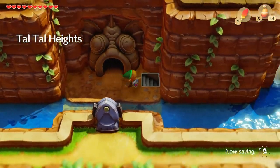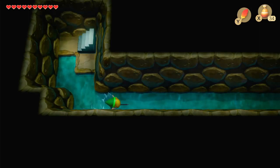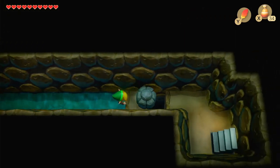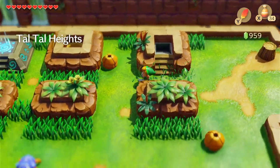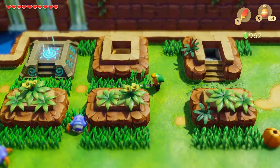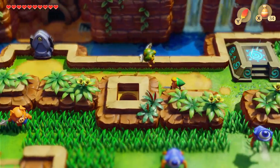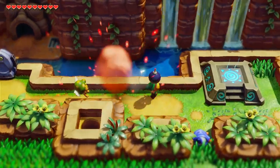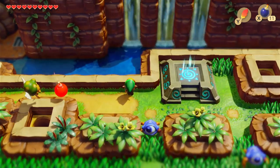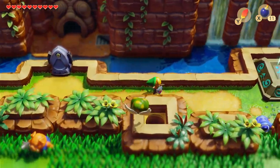Now that we have our flippers, let's take advantage of a few things. Once our screen loads up, head down this stairway. Push this block over. Hop across. Back up here. Try and collect some more coins because I think it's time we buy our bow and arrow. Let me see something — if I could drop a bomb here. I know that one area, if you drop the bomb in there, you would get a secret seashell, but I guess not here.